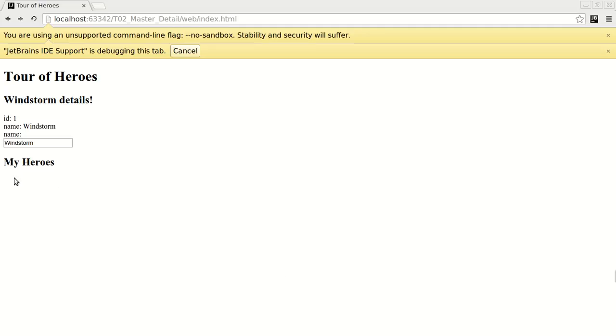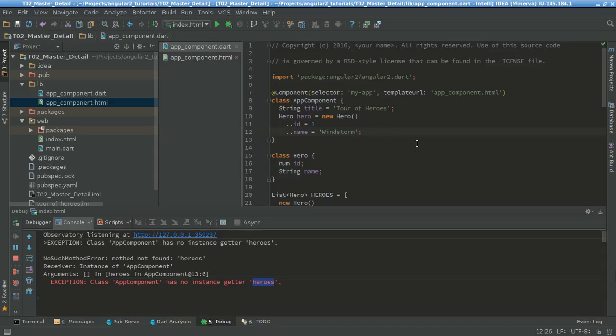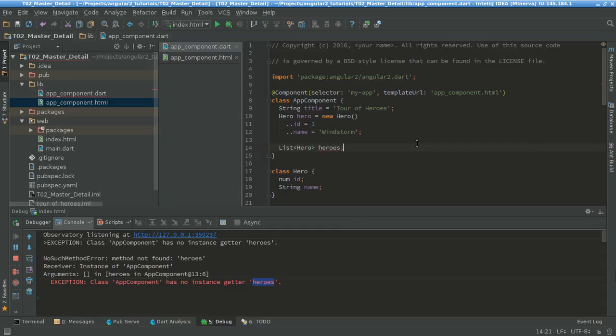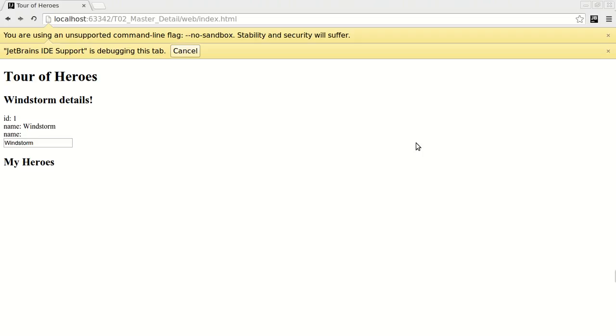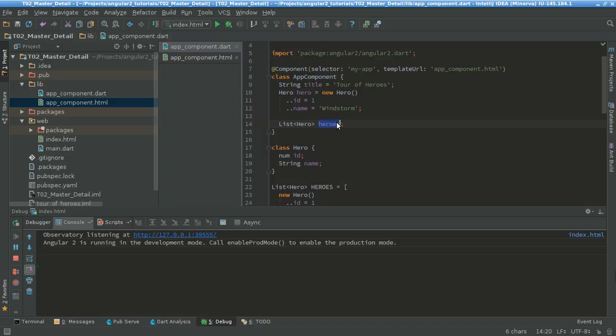It doesn't show any of my heroes now. That's because something has happened — we have an error: it doesn't have the heroes. The heroes should be inside the app component, so every template can only access public attributes of a class. So here I can say: list of heroes of type Heroes. Then Control+F5 again to see what happens — and again an error. I didn't initialize my heroes — equal to the heroes constant value.